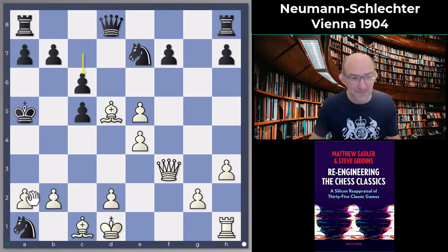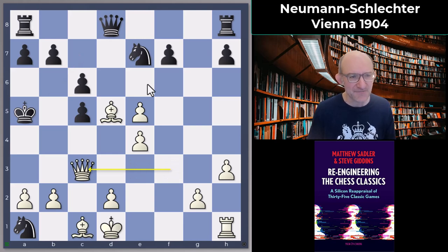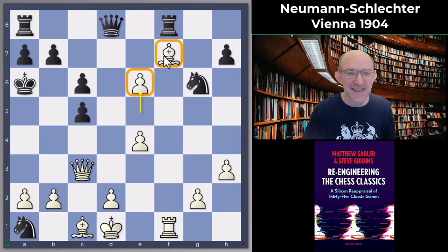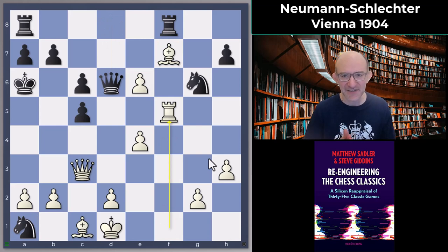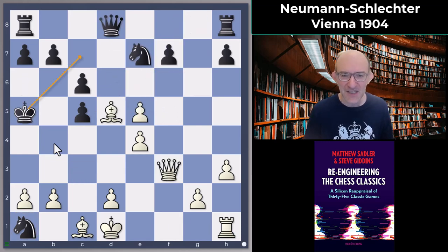Schlechter played c6, which looks very reasonable — give your king an escape back to the queenside. Now there were some decent ways of doing this. The engines wanted queen c3 check, king a6, and then bishop takes f7 — again setting up this e6 bishop f7 structure — then going for the a1 knight. It's still quite tricky for Black: I'm attacking with the rook on c5, with possibilities like b4, so it's a very complex position.